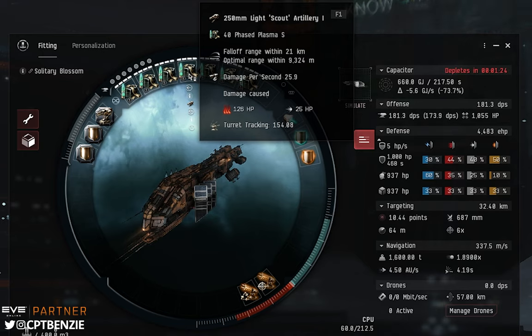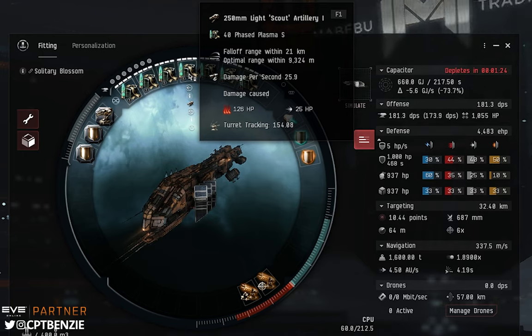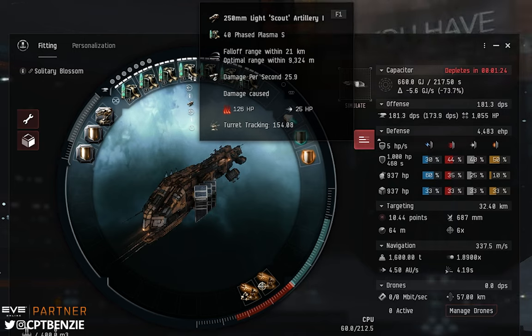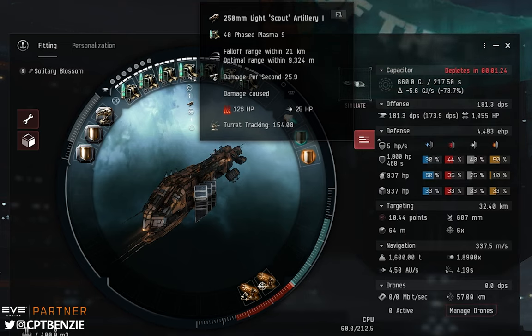I'm using Phased Plasma S here but you will need to carry things like EMP and Fusion just to mix up damage types. Phased Plasma does thermal and kinetic damage — great against Gallente or Caldari rats. You may want to swap to EMP if you're going up against Amarr rats, or to Fusion if you're going up against Angel Cartel rats because those are weak to explosive. Just swap the ammunition as required.